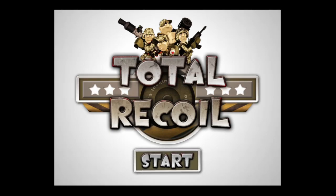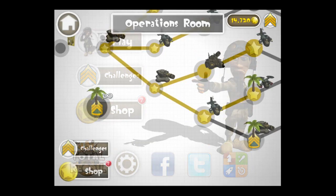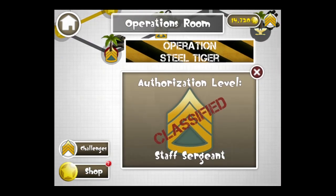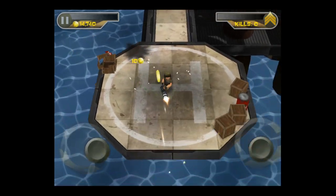Get into the action in this dual shooter — tap on Start. Once you do, you'll access the main menu. Play is where you're going, challenges are what you're trying to achieve, shop is where you get stuff. Here's the operations room, or the levels. When you tap on one that you are not privy to, that's because you don't have the rank to enter there.